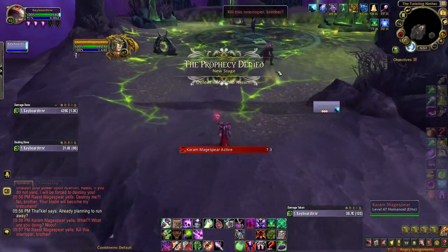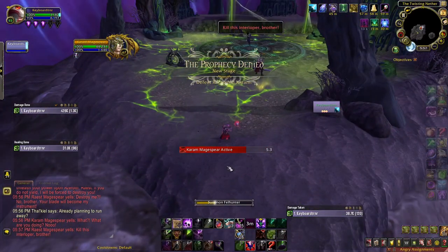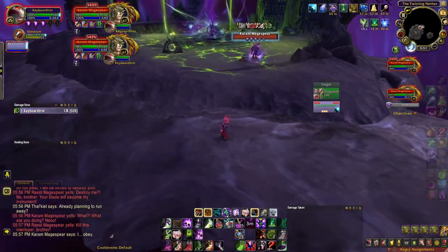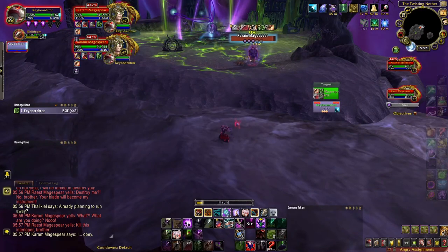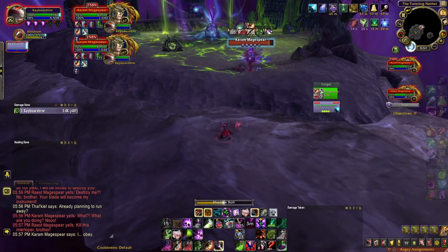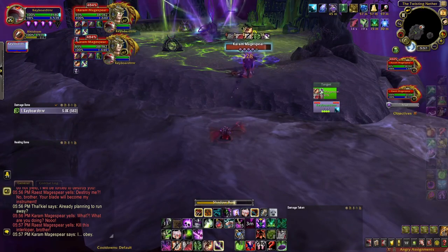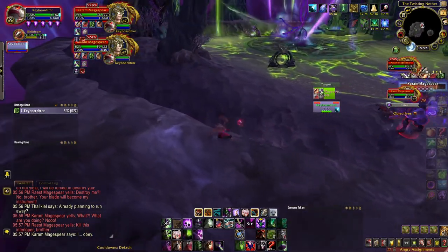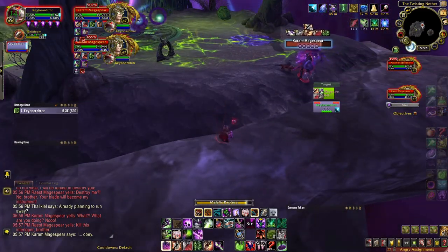Hi folks, today we're going over the Affliction Warlock Mage Tower, completed on January 3rd. No permanent corruption — it's easy to want to do that because you have fewer button presses, but since you're kiting, you have plenty of time to apply instant cast DoTs to targets. Siphon Life is going to be more damage for your Raptures and more burst damage overall.